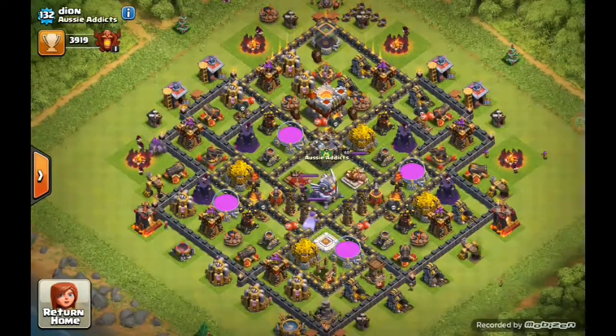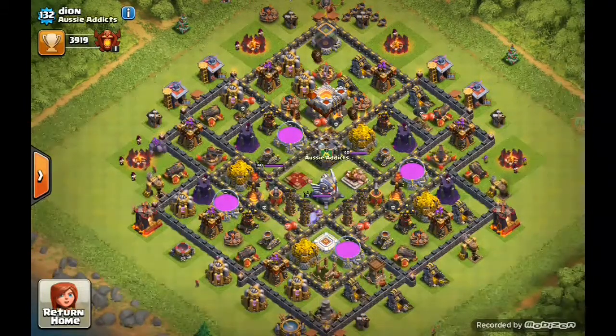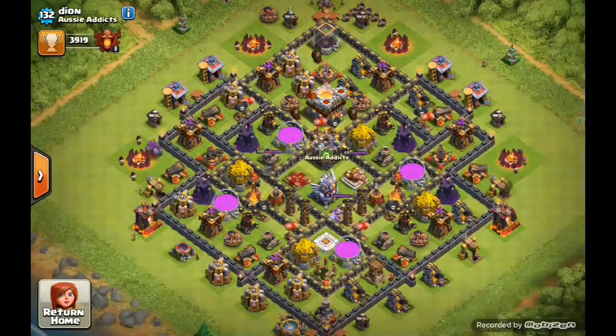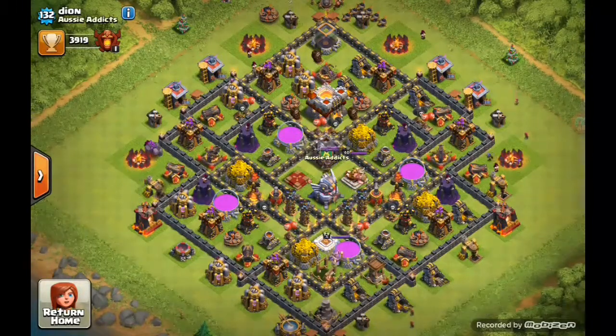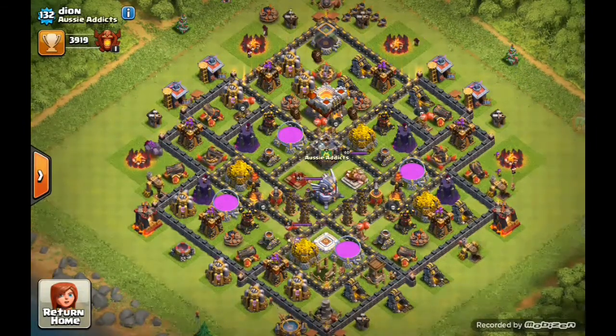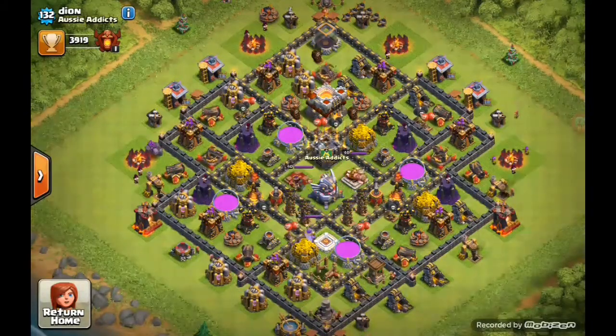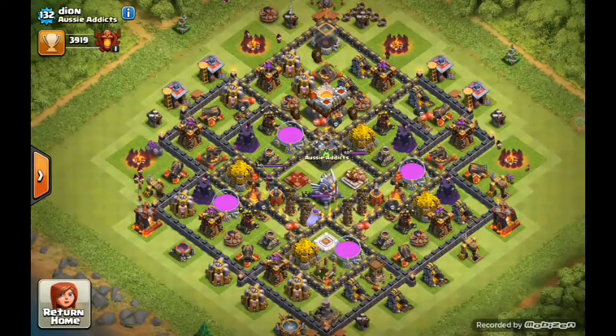Let's have a look at what Dion's gone with. This is a bit of an anti-3-star base by the looks of it. I don't think he's stressed about cups at the moment — he just enjoys farming up there. The Town Hall is quite exposed up the top with the Dark Elixir. You can see lots of Golems and Wizards on the table, so I think he farms with Go Wiz — heavy on the Dark Elixir, which he doesn't need, and pretty good on the Elixir.